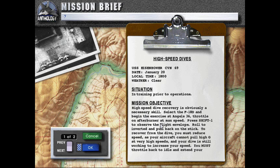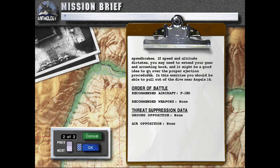To recover from the dive, you must reduce speed as your aircraft cannot pull high G at very high speeds and your dive is still working to increase your speed. You must throttle back to idle and extend your speed brakes. The speed and altitude may dictate you need to extend your gear and arresting hook, and it might be a good idea to go over the proper ejection procedures.